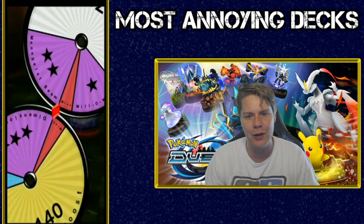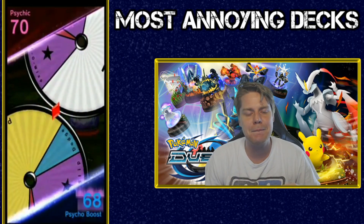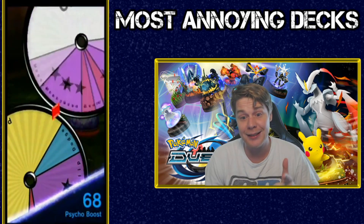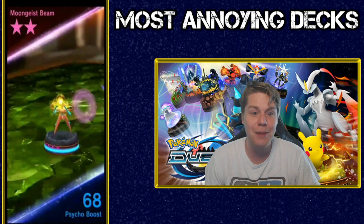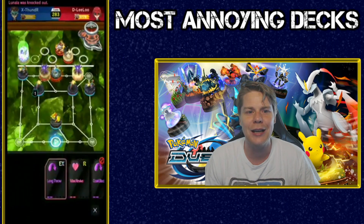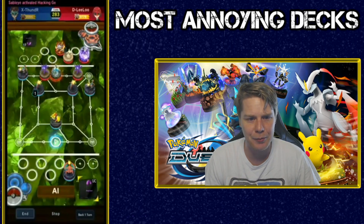That dimension slip would normally send it straight back to the bench. The reason it didn't in this case was because of Lunala's ability — Lunala's ability really helps out Thunder here because its opponent can't be moved.